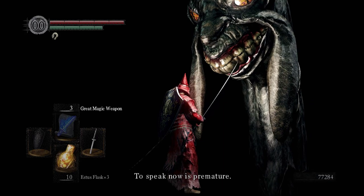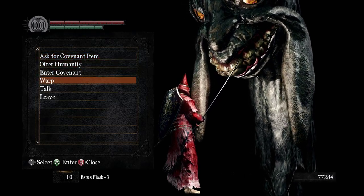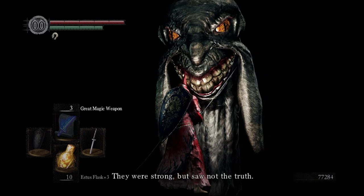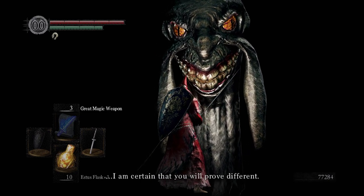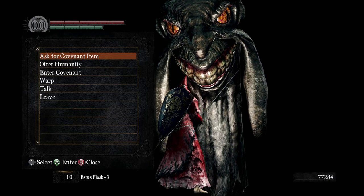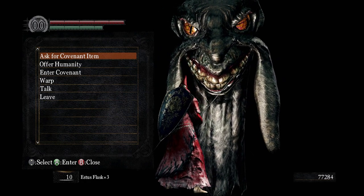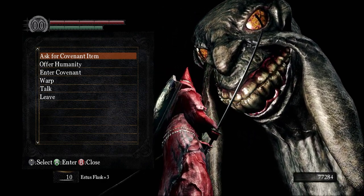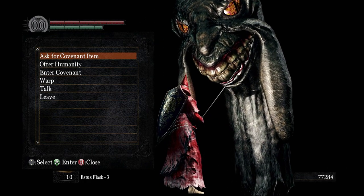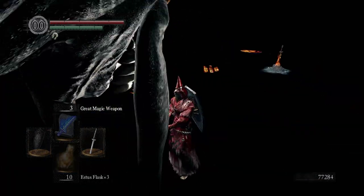Koth says: 'To speak now is premature. It begins with your retrieval of the Lord Vessel. They failed me — every last one of them. They were strong, but saw not the truth. I am certain you will prove different.' I wonder what he means by 'they' — the other primordial serpents? In the final cutscene we see many, many of them, not just the two. Or is it all the humans, or all the other undead that have come? Or is it Gwyn, Seath, Nito, and Izalith? I don't know, but I love it.